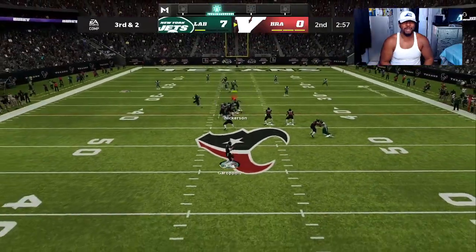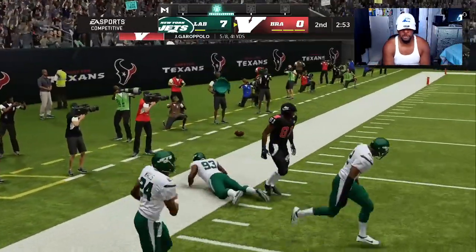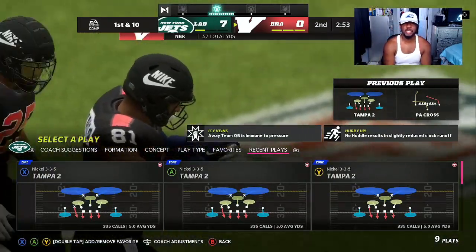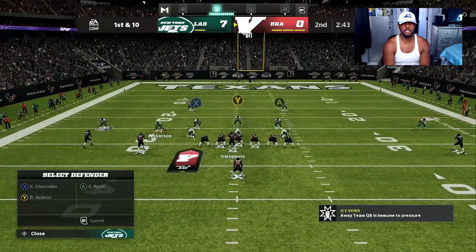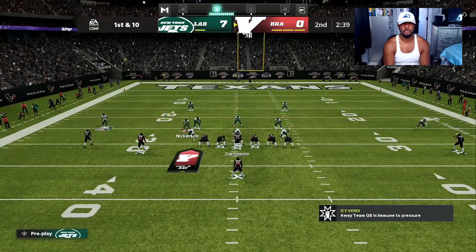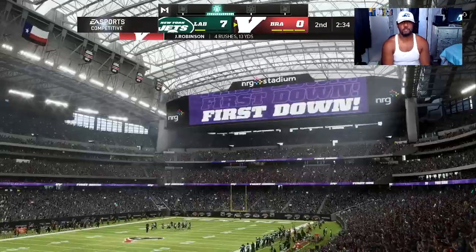Play action — all over it, oh my god, got stuck. He's staying in these little formations — I'm making him chew up so much clock in order to move the ball. He's having to use so much clock. Let's go — get him in the backfield! Four rushes for 13 yards.